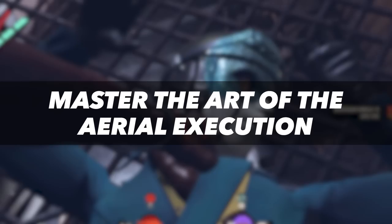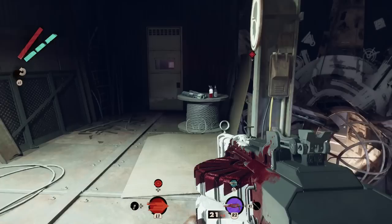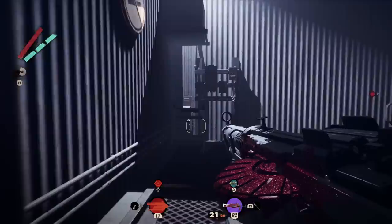One stealth tactic that Arkane Studios brought over to Deathloop from Dishonored is the aerial execution. But unlike in Dishonored, I don't remember seeing a tutorial in Deathloop on how to pull it off. Basically, if you jump down on any enemy from no matter how high, you can press R1 right before you hit them to perform an aerial execution. Not only is this move totally silent and great for stealth, but you can also use it to completely break your fall from any height.